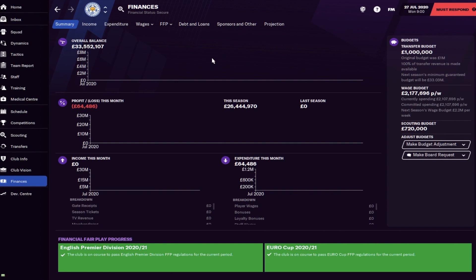You can see there's a quite high wage budget, but not that big a transfer budget for a Premier League team - this is due to the whole coronavirus situation. Finances will help you do everything from stadium expansions, facility upgrades, getting new staff in, paying player wages and of course signing new players, so it's something you always want to keep an eye on so you know where you stand.